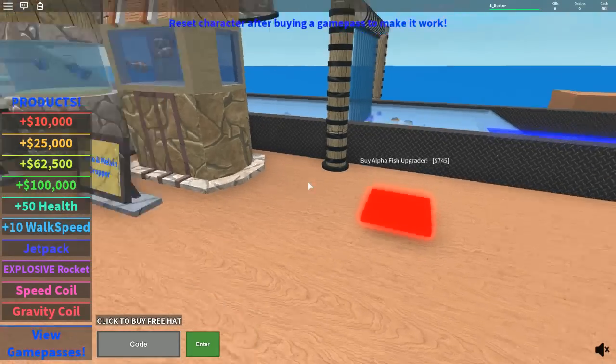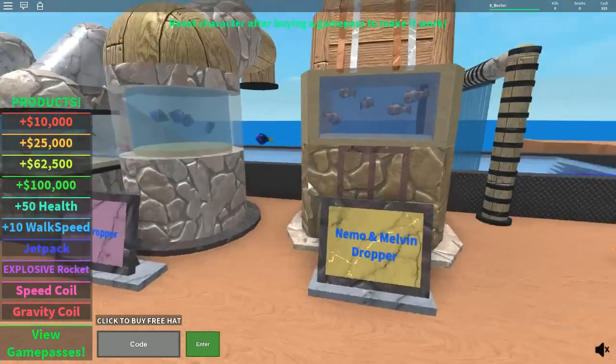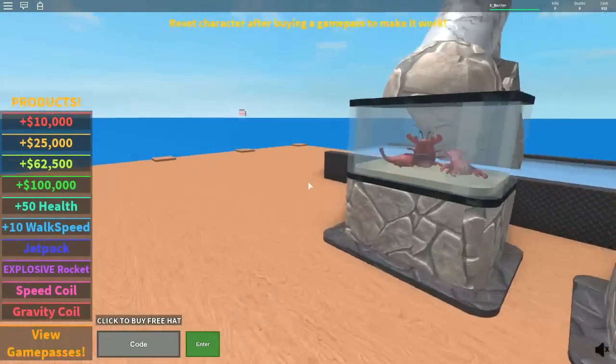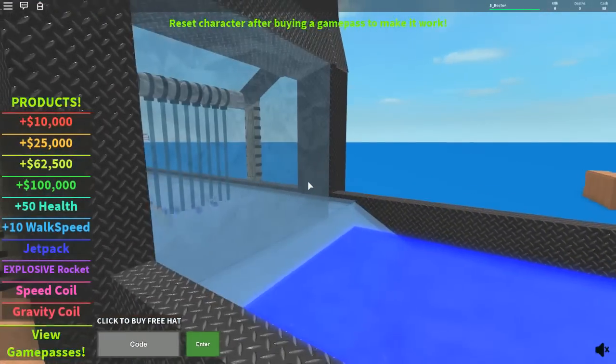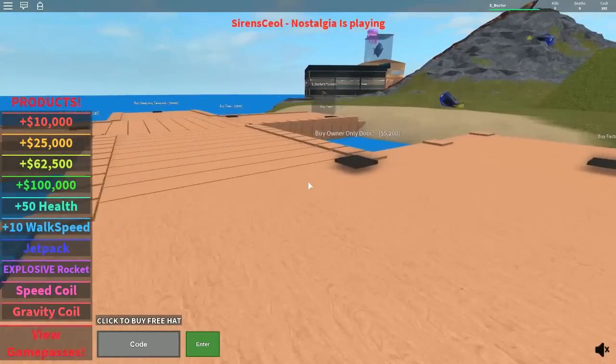They're going up much quicker now. Then we'll get the alpha fish upgrader. We don't need to claim money like we did on the emoji tycoon, which is a good thing. We've got enough to buy our alpha. Look at the alpha upgrader now - we're really filtering the fish through. Money is going up much, much quicker.